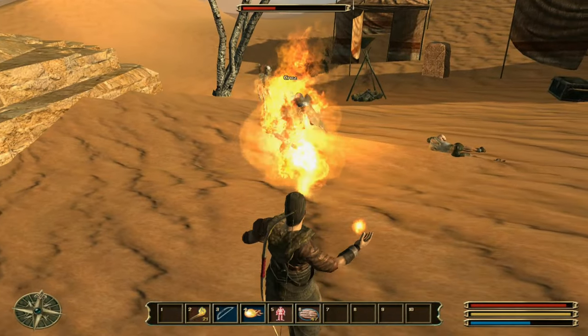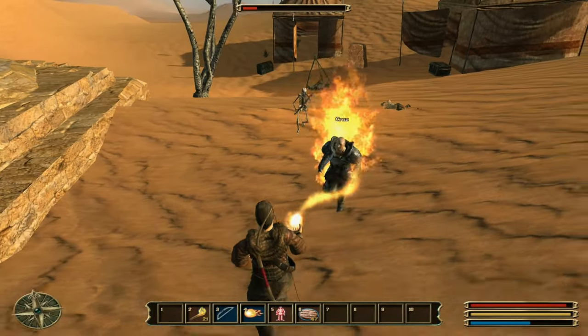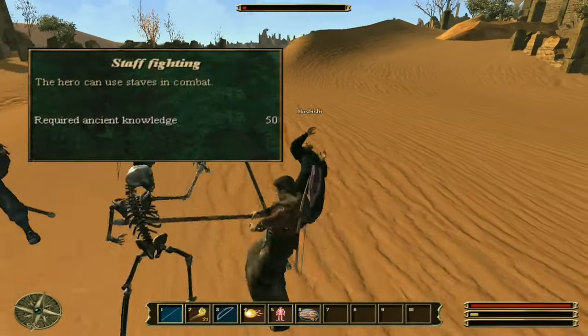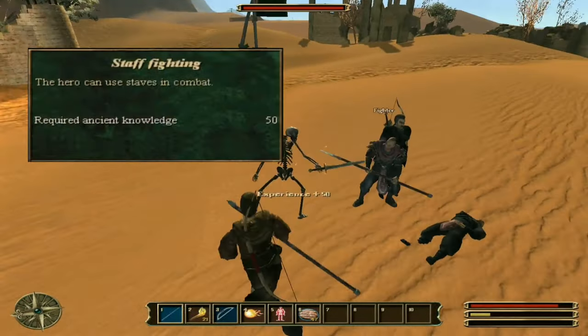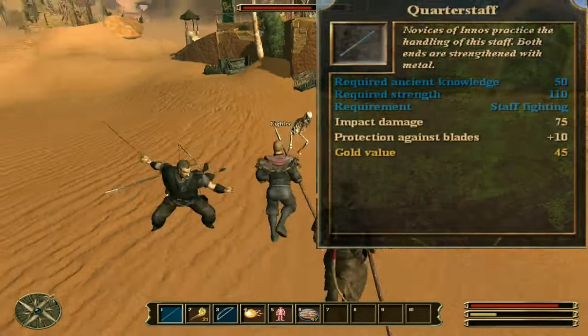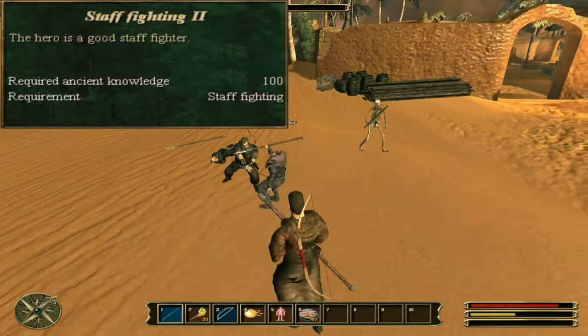Mana is used while casting spells. If there's no mana, I suggest using a staff to finish opponents off. Staff fighting can be learned from all the mages in the game. I personally use the quarter staff for my hero; however, if you have spare points, you can learn staff fighting too and use the blade staff.